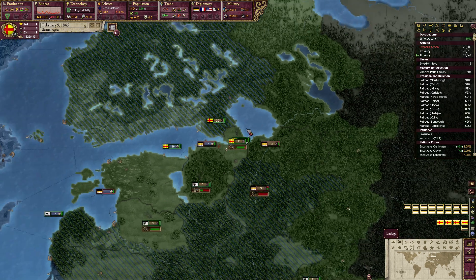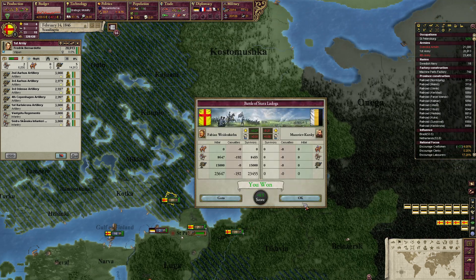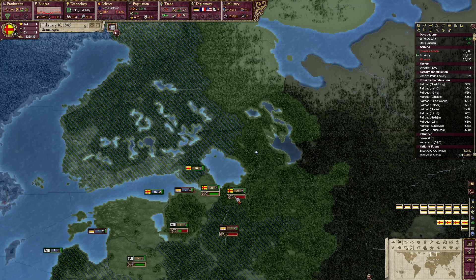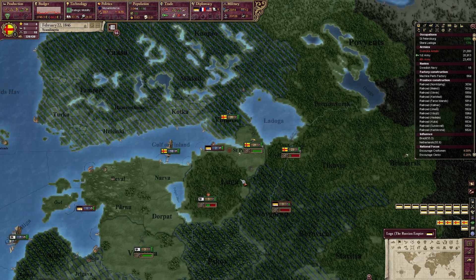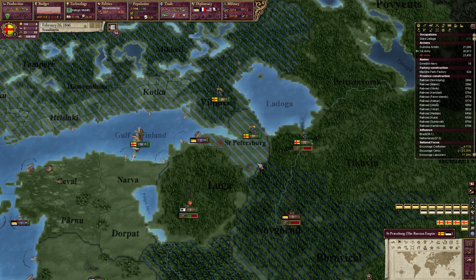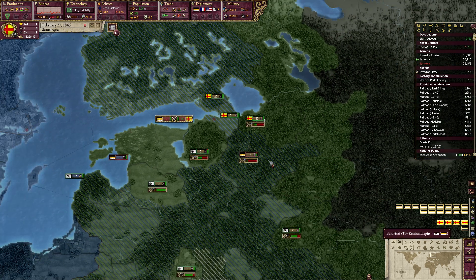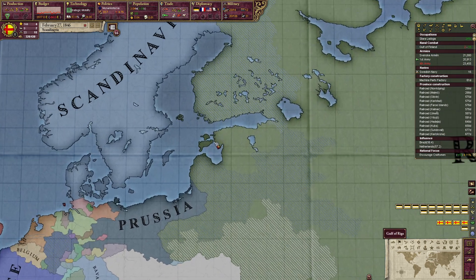I am going to catch that army — very nice. I am going to put my armies over here so that we are blocking off this pathway. Come on Russia, I've got your capital and I have all your Finnish cores. This is all occupied and you still don't want to peace out — crazy.